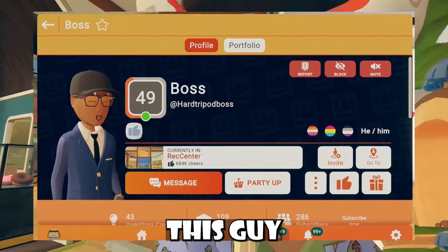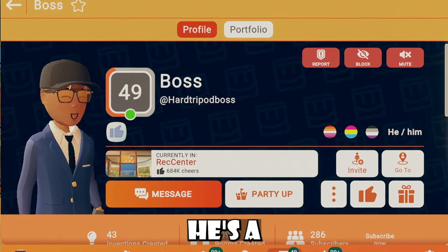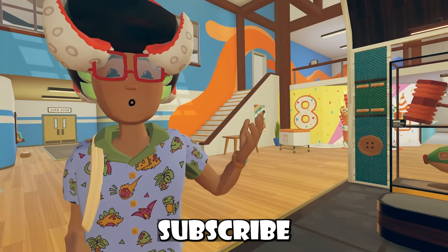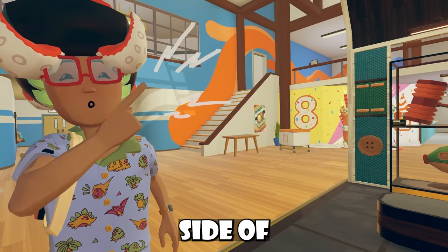I was talking to this guy who's a supporter — massive shoutout to Boss, we love to see it. He's a level 49, he's kind of got some basic clothes on, and go say hi if you guys really want to. Like the channel, subscribe to the video, and if you guys want to see more Rec Room news content, well, you guys can check out my other videos on that side of the screen.